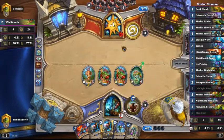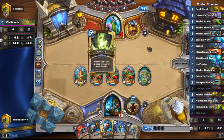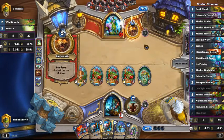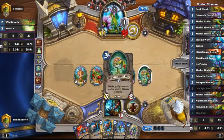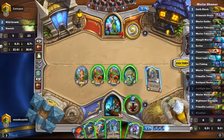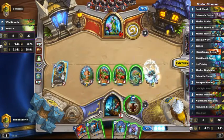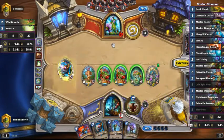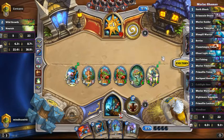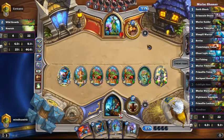Let's discover something here — let's see if there's a Tidecaller. Next turn we'll put the Tidecaller down and then buff it up. Banana! Another option is another Tidecaller. Let's freeze if they've got anything scary on board. He's ramping up pretty quickly here. Turn four we're going to have a full board hopefully. Grim Scale Oracle — I'm going to go with this plan because I don't have much time. I'm getting a bit worried I've just played right into a Spreading Plague, but not much you can do against that.